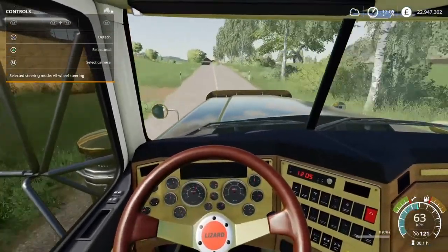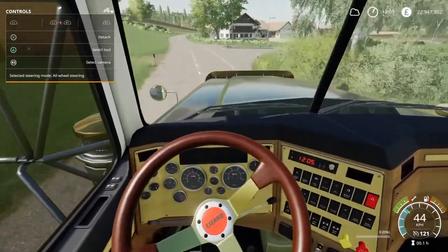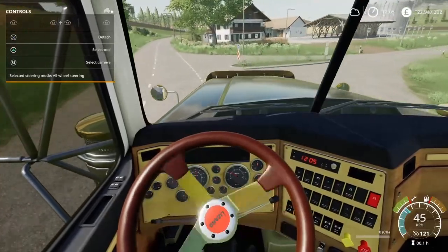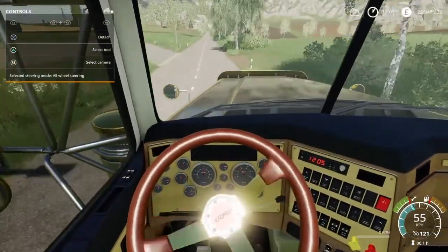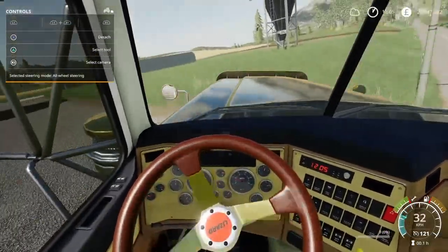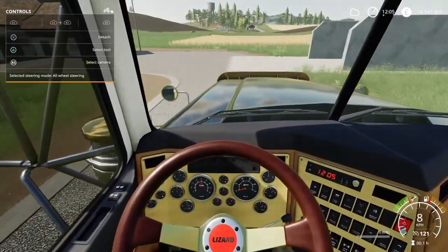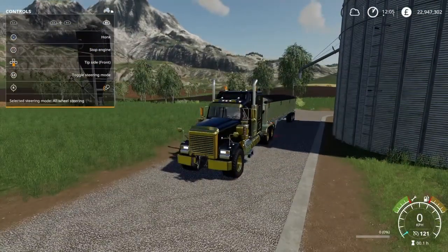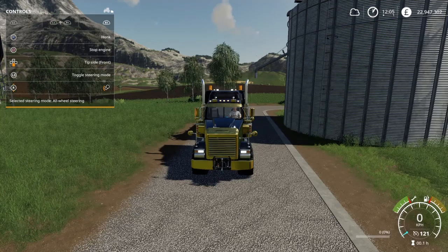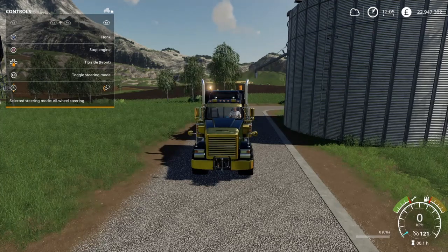The in-cab looks really good. All the controls work. Let's bring it down to the farm here and check out the lights. Headlights, high beams, rear lights, and then we have beacons. This does have work lights on — though those definitely can't be rotated.